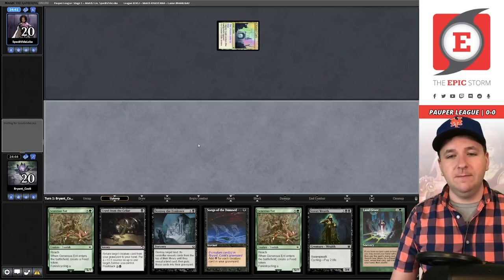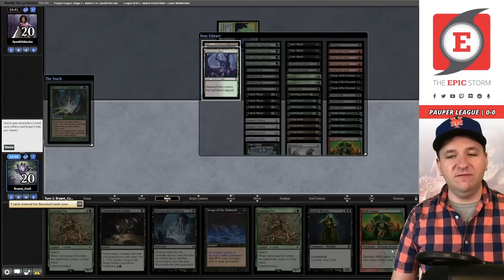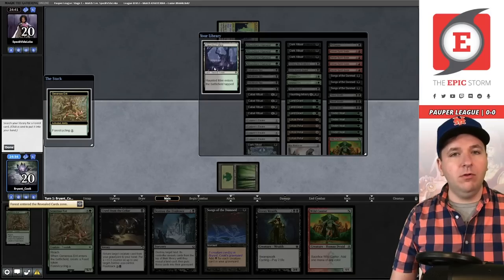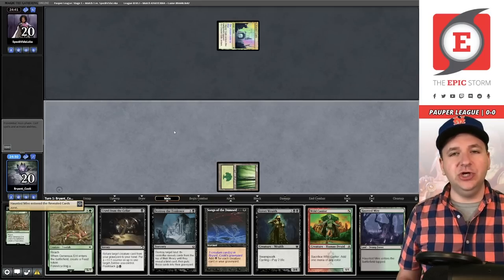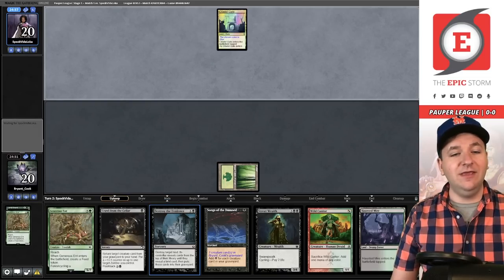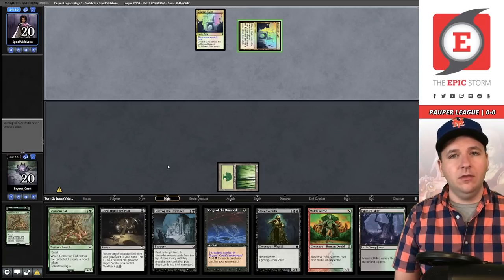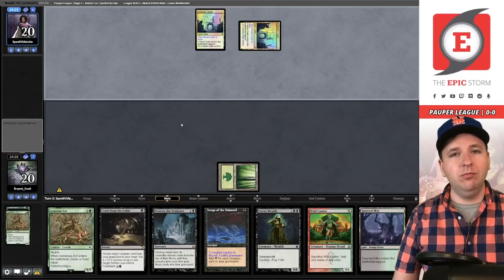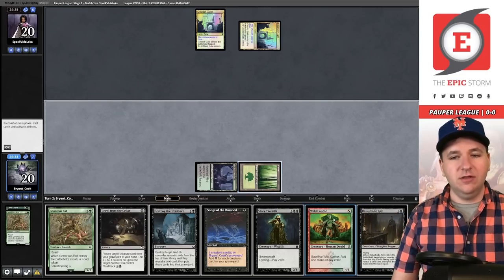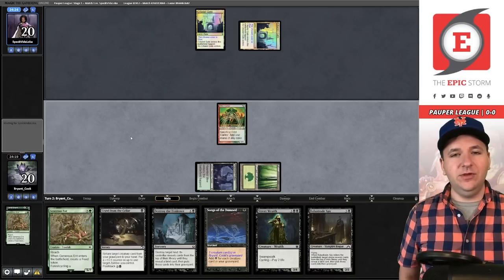Wild Cantor — we'll play Land Grant to get the basic Forest, then Generous End pulling out the Haunted Mire, and pass the turn. Both lands are out of our deck. Now we just need to get to the point where we can cast Destroy the Evidence, floating a single black for Songs of the Damned into a win. They play a Gate and choose blue both times — that gives us a faster win. Let's hope our opponent taps out.